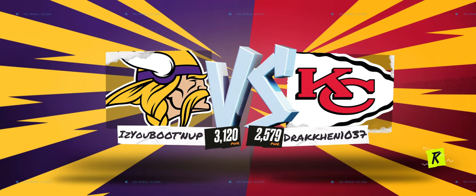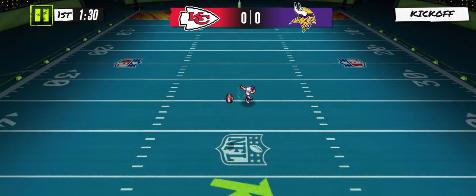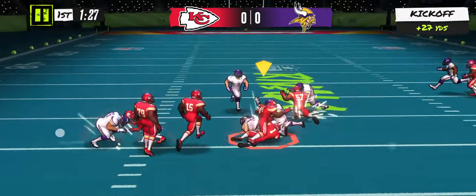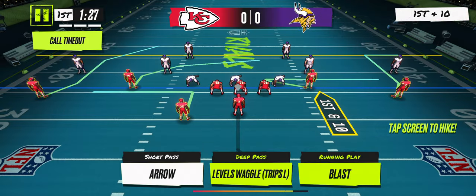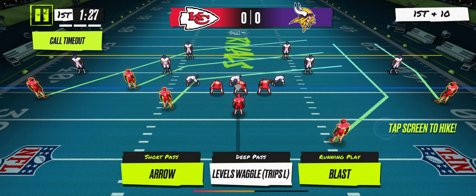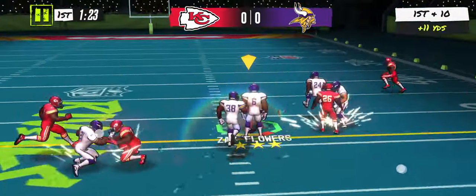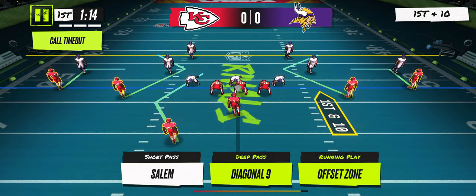On the kick returns, you want to look and see if you've got two guys next to each other who have been able to hold their block — most of the time they'll let it go and you'll be able to shoot right through the gap. Right off the bat here we've got one of my favorite plays: Levels Waggle Trips Left. This is the play I was telling you about with the wide receiver two in the slot — he's going to be open almost every single time. You want to throw it in front of him so he can catch it in stride. That's a guaranteed 10 yards almost every time.